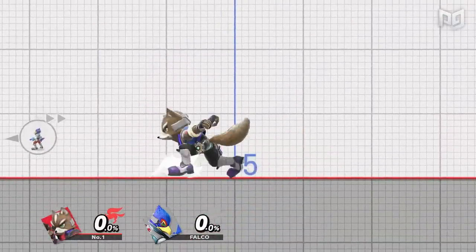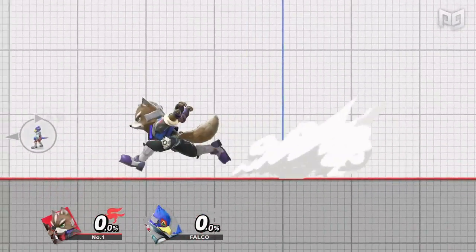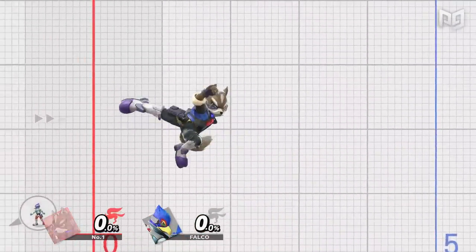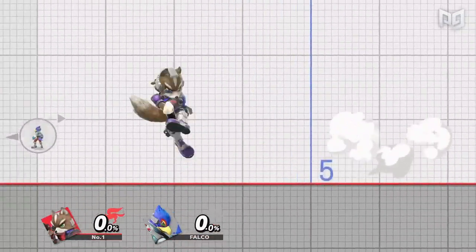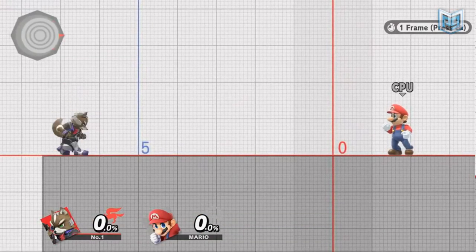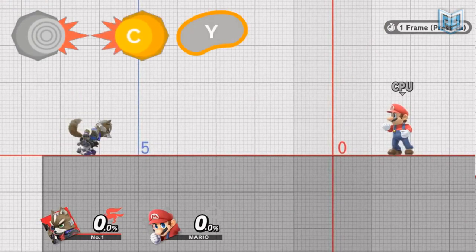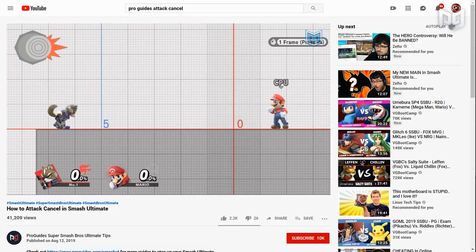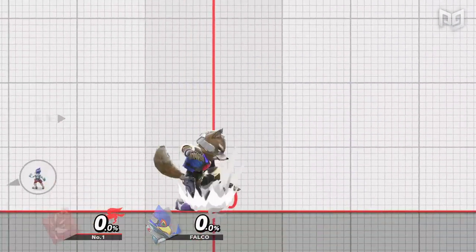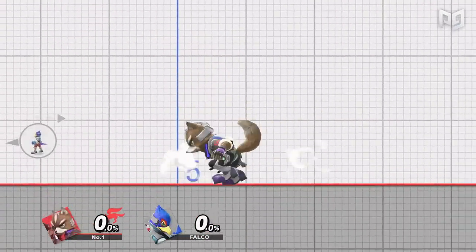Now, what if you want to do a turnaround aerial immediately out of your initial dash, before it turns into a full run? A true RAR in this window is impossible, but there are a few ways to still achieve the same result. The first method is by attack canceling: dash forward, then hold back on the C stick, and then immediately press jump while still holding both sticks. You can learn more about attack canceling in our dedicated video on the technique linked in the description. This method will force you to perform a rising aerial, but with the next method you can get a turnaround jump to use however you like.